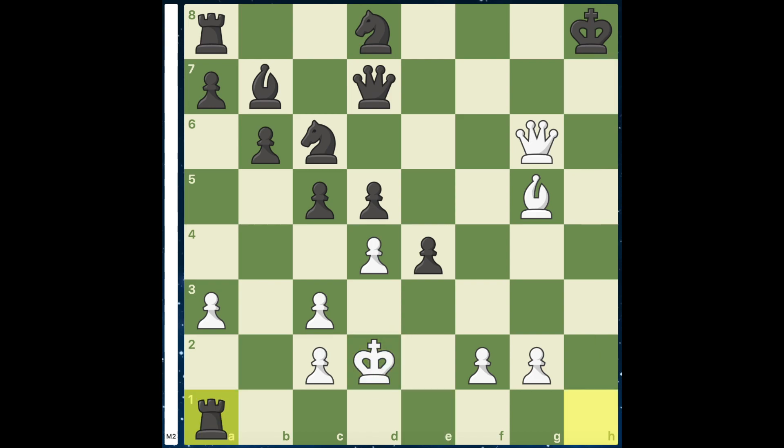Here, if we have rook takes a1, we simply have mate in 2 after bishop to f6 check. So instead, the best move here is e3 check.